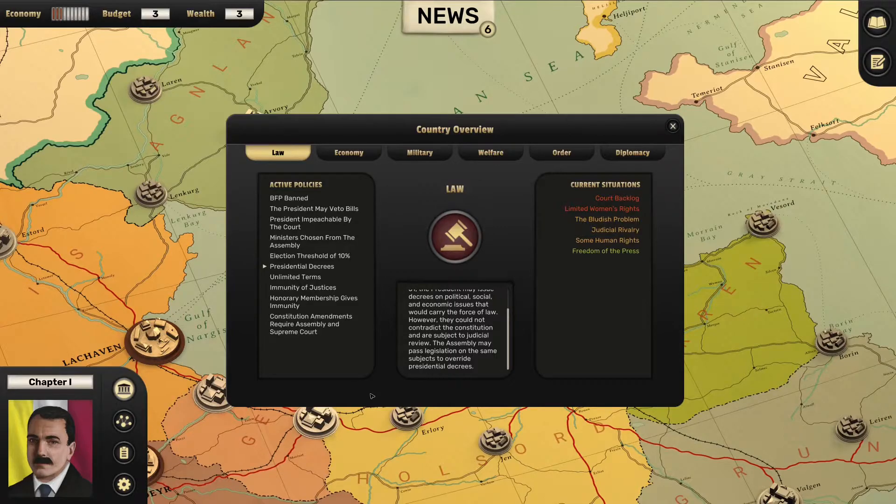Presidential decrees: according to articles 18 and 51, the president may issue decrees on political, social and economic issues that would carry the force of law. Why don't they just call us king then? However, they could not contradict the constitution and are subject to judicial review, and the assembly may pass legislation to override presidential decrees. So we have three limits on our power: the constitution, the judiciary, and the assembly.